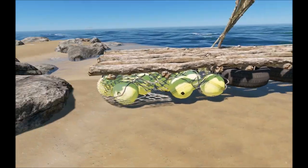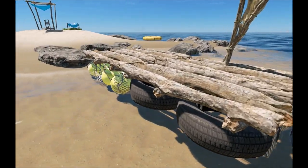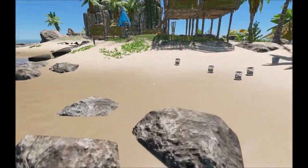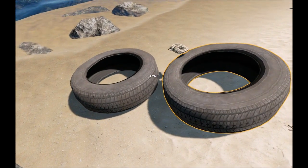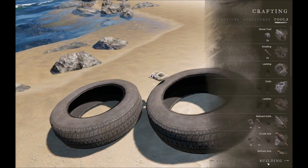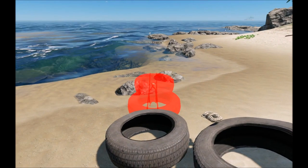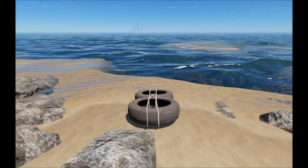We've made it back to our base. You can see the different materials you can use to make your raft base here. I've already brought the tire over, and to make the raft base all you need is two tires and a lashing. Go to your crafting menu, go past building to rafts, and you can see the tire base requires two tires and a lashing.